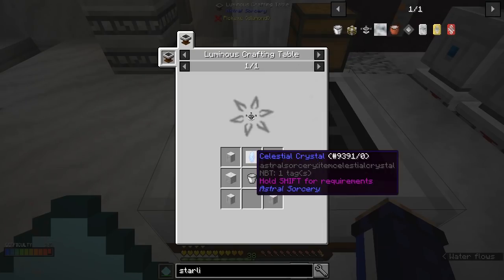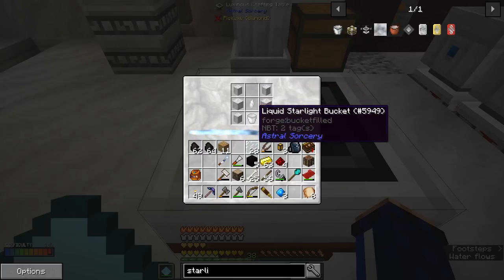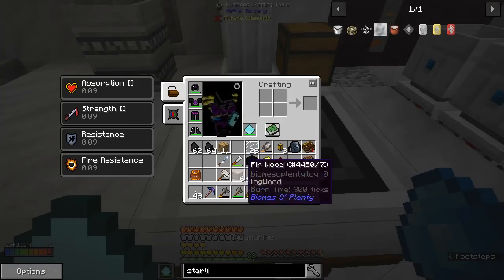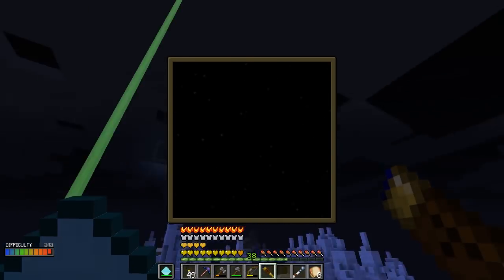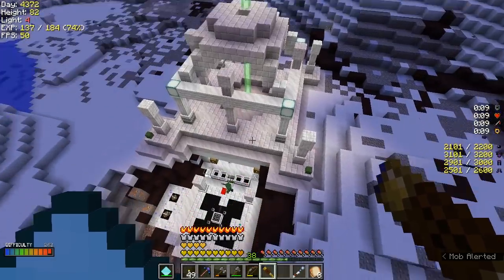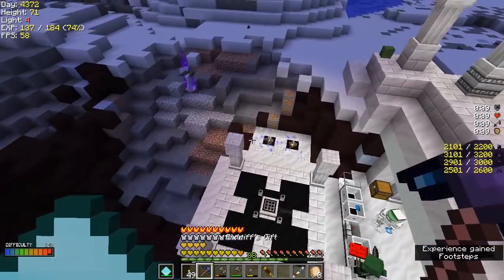I've done it kind of right — I've put the ingredients on there but not necessarily in the right order. There we go, and now I tap on this with the wand. A-pow! Excellent! Just a tip for the future: you can also use rock crystals in the light well instead of aquamarines — they'll give you a ton more starlight but they're much more difficult to come by than aquamarines typically.